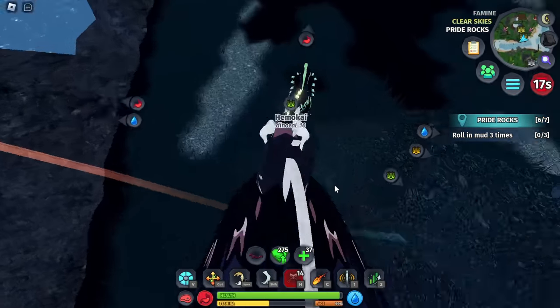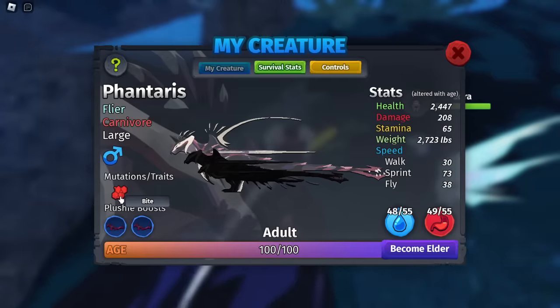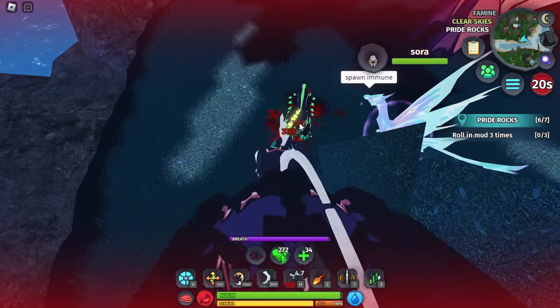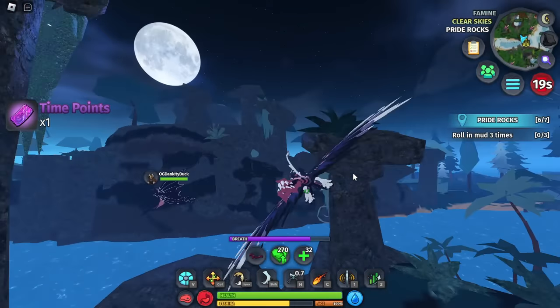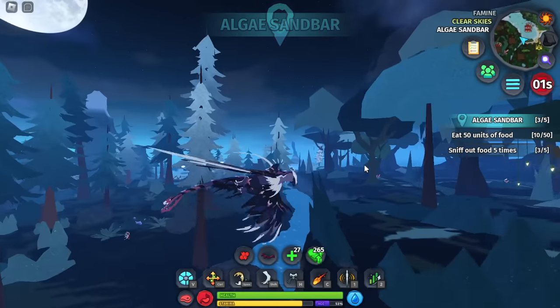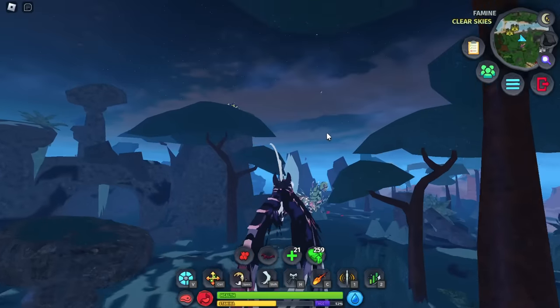I found my next prey — it's a little Hama Kai and he's immune. I got a Bite Trait — what does this do? I don't know, but I'm going to kill this Hama Kai. He's going to die quick. All right next — oh yeah, I got the Bite Trait. It gives me a lower bite cooldown, so I bite so much faster — let's go!